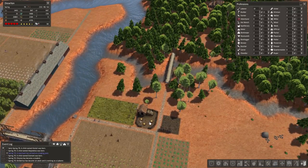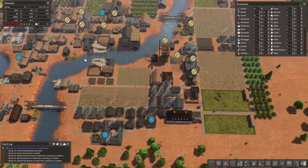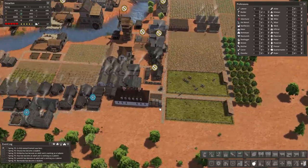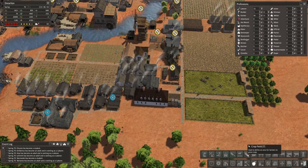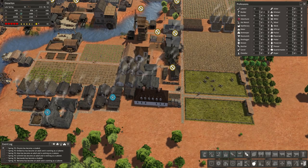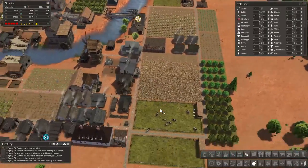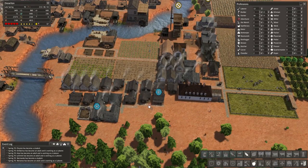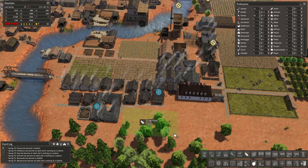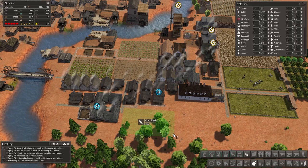We got 12 laborers. If sugar cane is going to be something we're making stacks out of, we can probably build another crop field just for sugar cane. Let's go ahead and do a 15 by 8 crop field — seems to be a good size.